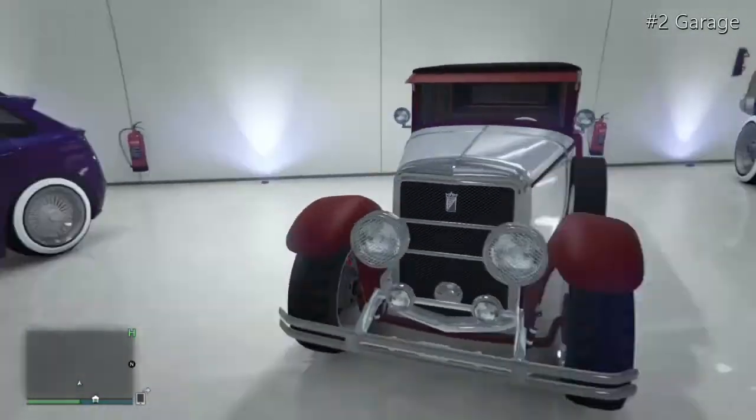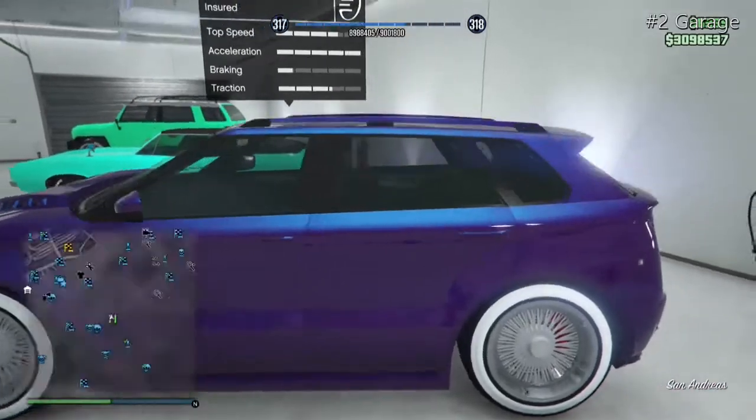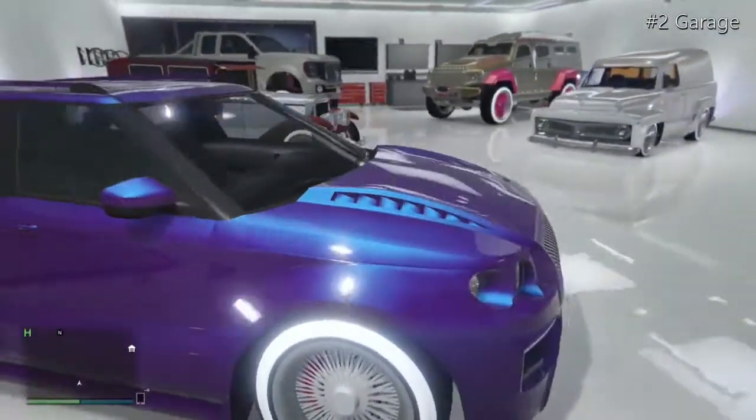Moving on to the Hilton S with a purple oil colour, some chrome low rider rims, a North Yankton plate that says 'You Know What,' and some green window tint. A really nice ride.